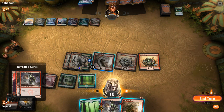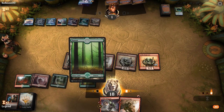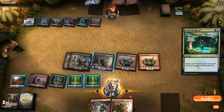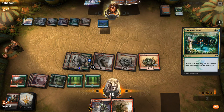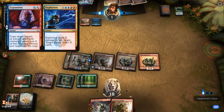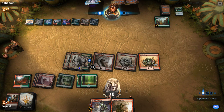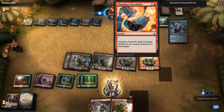Probably should have tapped my mana slightly differently so I could play multiple red one-drops. Let's just play Ringleader second main and say go. Opponent needs something like Flamesweep plus Expansion/Explosion to deal 4 to everything. There's a Reclamation at long last, but I'm at 18 so Explosion doesn't kill me. Chemister's Insight discarding Pyro Helix.